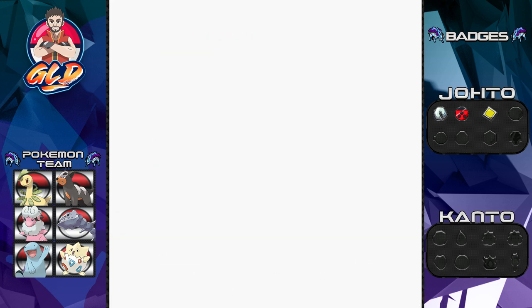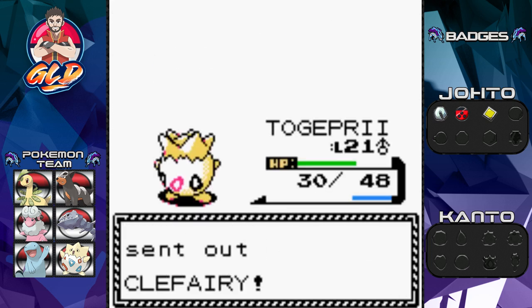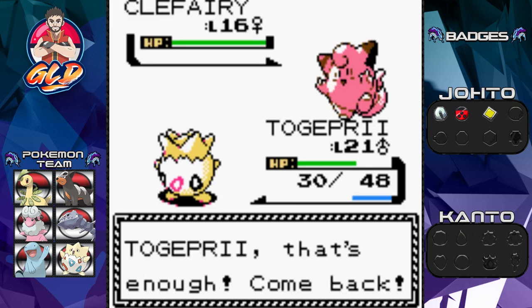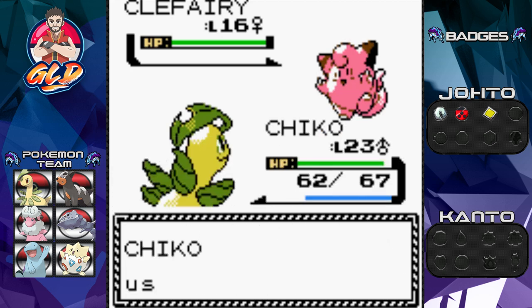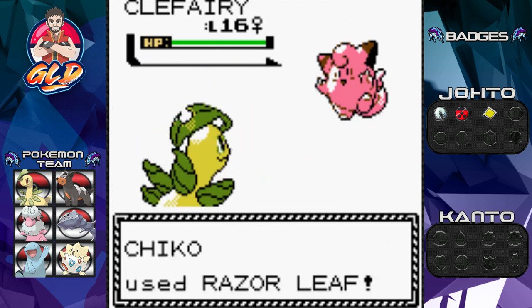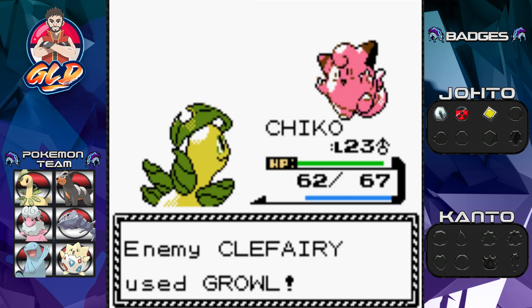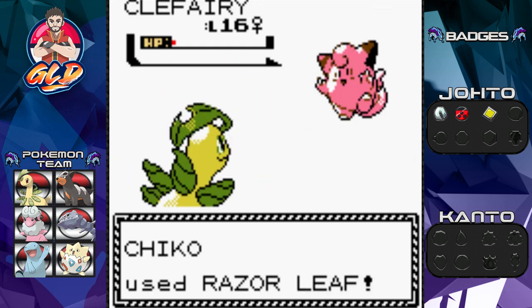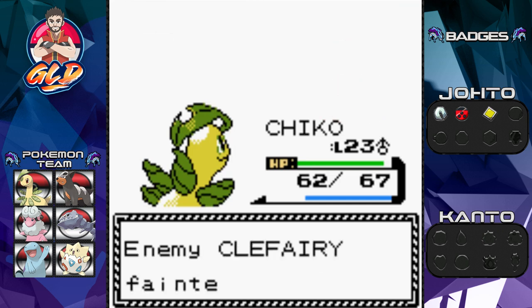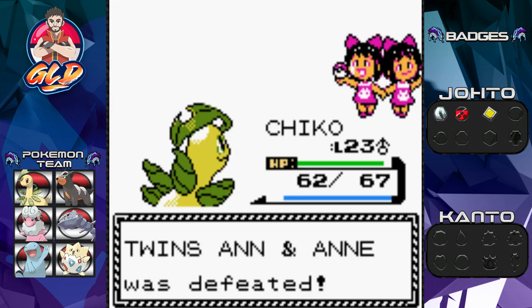Here comes a Clefairy, so let's get rid of this Pokemon real quick. Let's go with Chikorita - Chikorita's been doing some crazy stuff. Going with a Razor Leaf attack, and Clefairy is almost defeated. Another Razor Leaf attack, and there goes Clefairy. We defeated Ann and Ann - all right, let's move on.